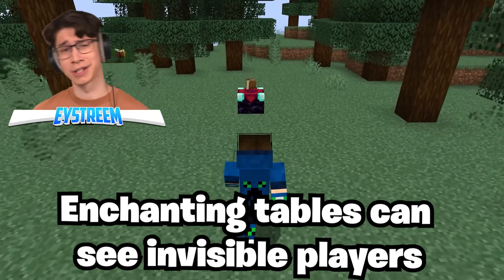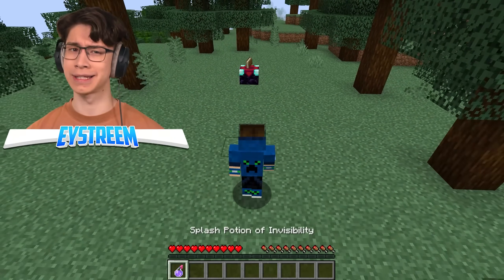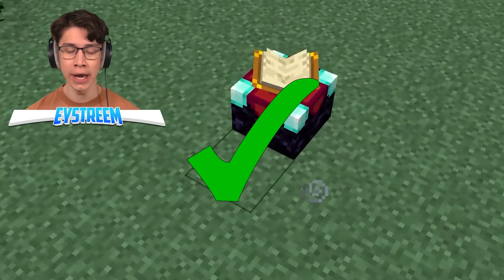Here's the thing about enchanting tables. When you walk up to them, the book opens and it actually follows you around. But can it still see us when we're invisible? No, you can't! Actually, you can.